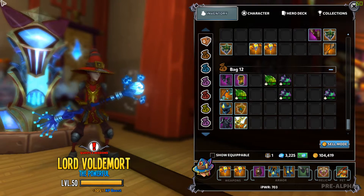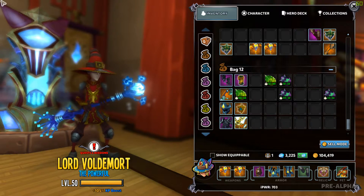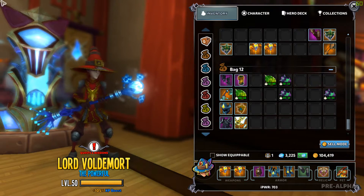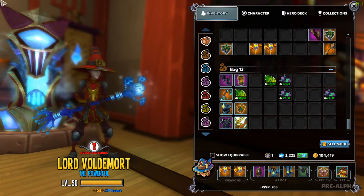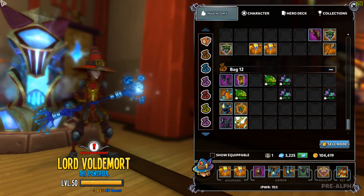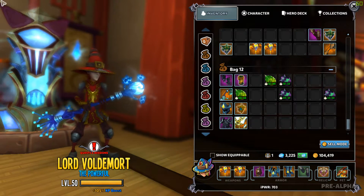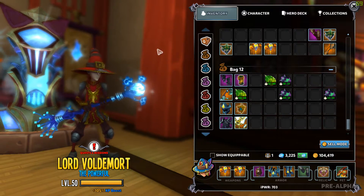I want to get this video out before the servers go down to show you the gear I have, just in case any changes happen after the patch. I missed last week's dev stream, but I know there's a new huntress costume coming that's pretty sweet. I've got about 3200 gems, so I have enough to get it without buying more.